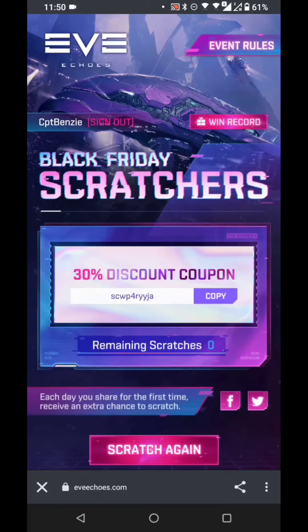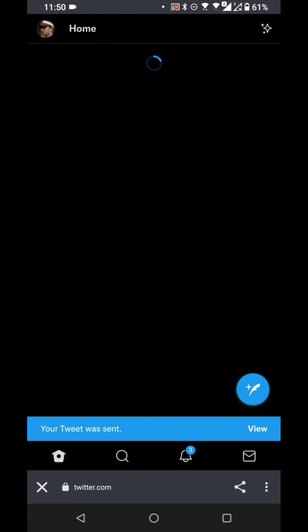Now you'll notice underneath this it says: each day you share for the first time, receive an extra chance to scratch. So that's exactly what I'm going to do. I'm going to tap on Twitter because that's what I mainly use, and you can type this out and do your own thing here. I'm just going to hit tweet on the standard version.